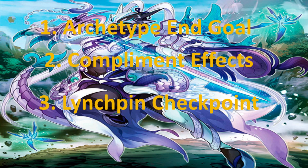When it comes to building a board in Yu-Gi-Oh, it all revolves around three points: one, Archetype End Goal; two, Complement Effects; and three, Linchpin Checkpoint.